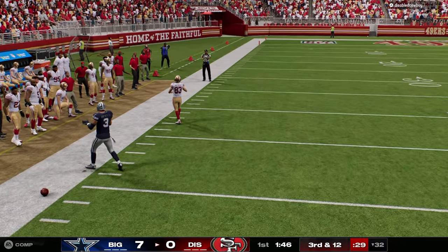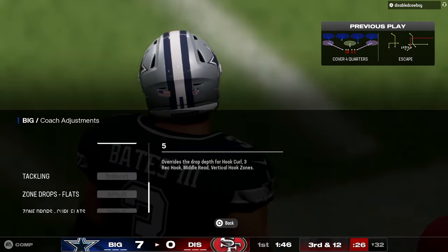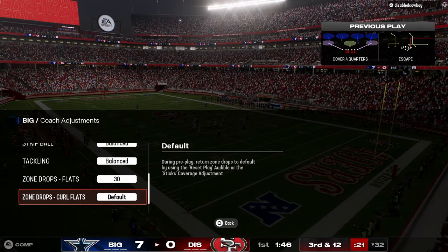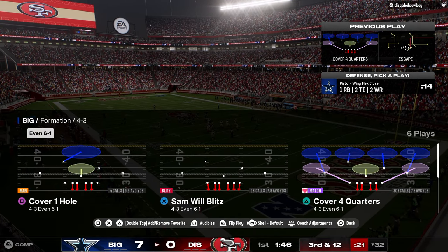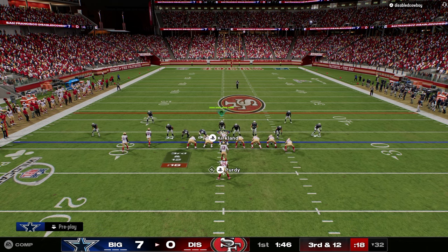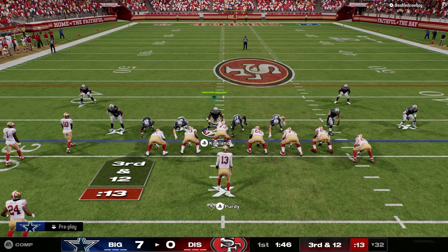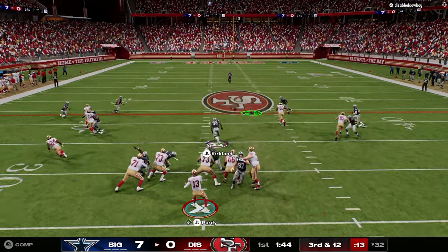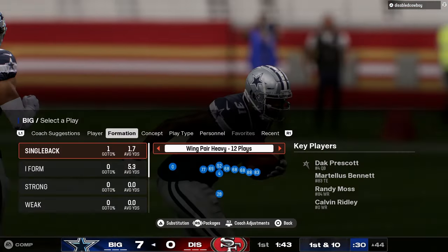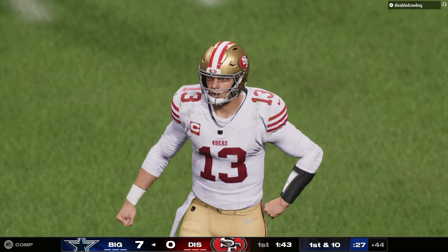Jesse Bates is going crazy — the safety almost got him. The other thing about 6-1 that's actually low-key really good is just a good old send four. And there we go — not too bad boys. Defense is looking good.